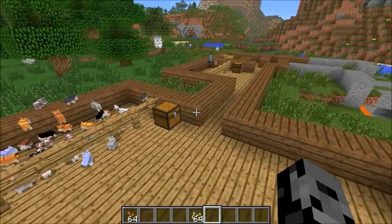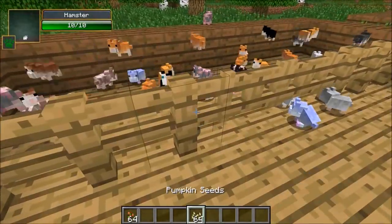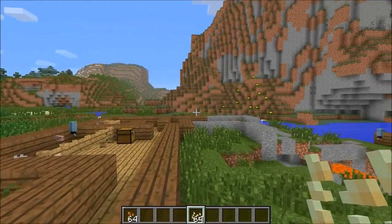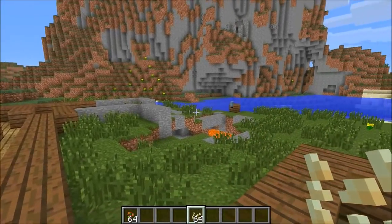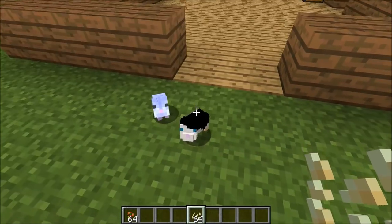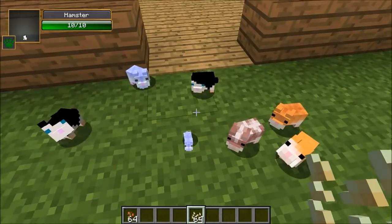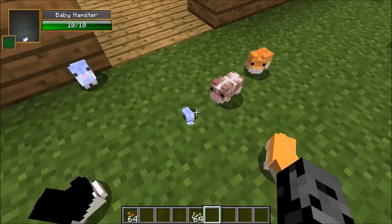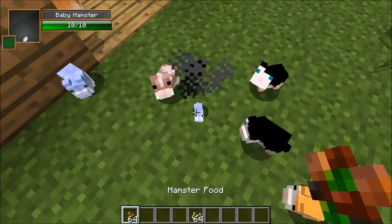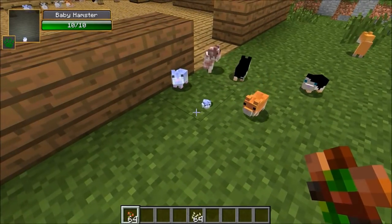One thing I did for fun — I know a lot of people enjoy when I make obstacle courses — I set one up because you can make these dudes follow you around. After we get through all the different recipes we will try to make a hamster follow us over a deadly obstacle course. Also, pumpkin seeds are used to breed them as well. If I give one to you and one to you, they're now breeding and we got a little tiny hamster. Look how cute that is — and you can actually tame the little tiny dude too.